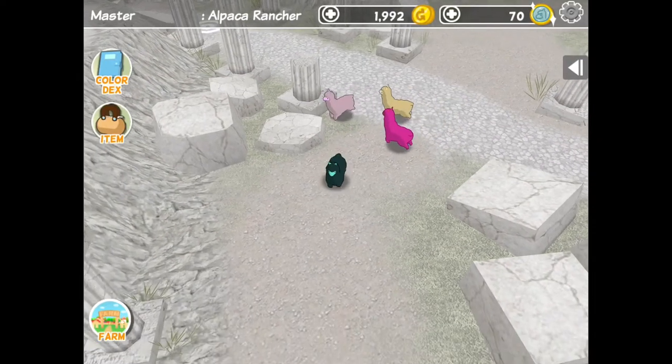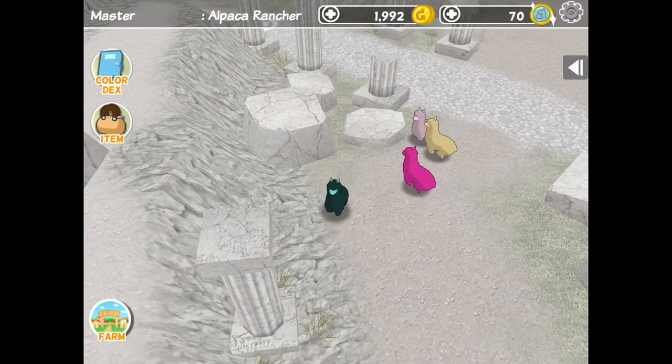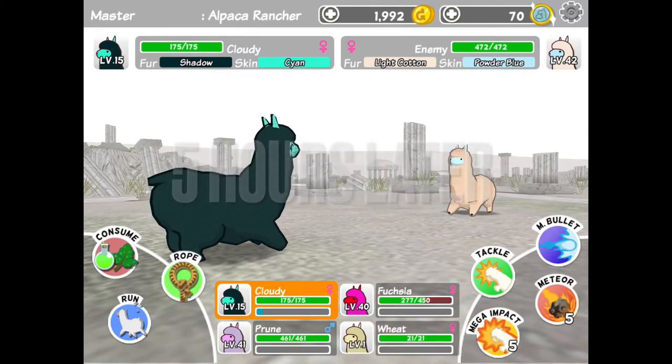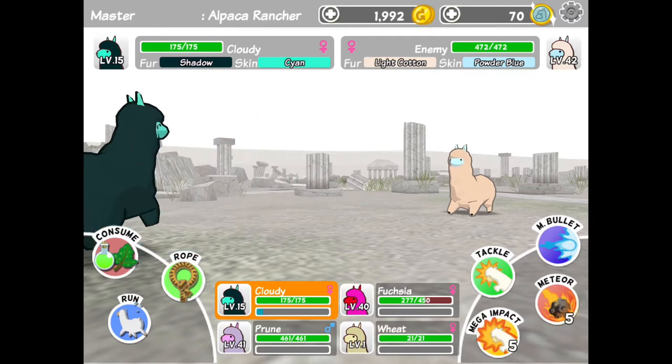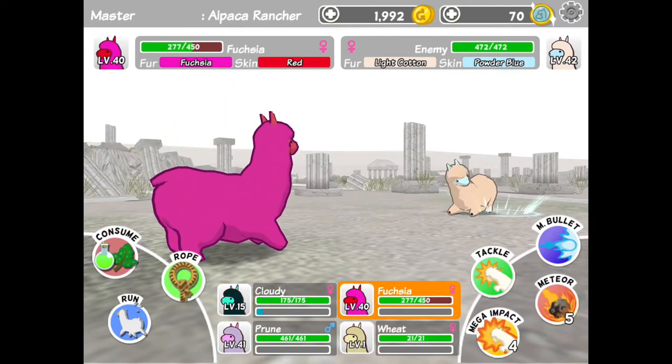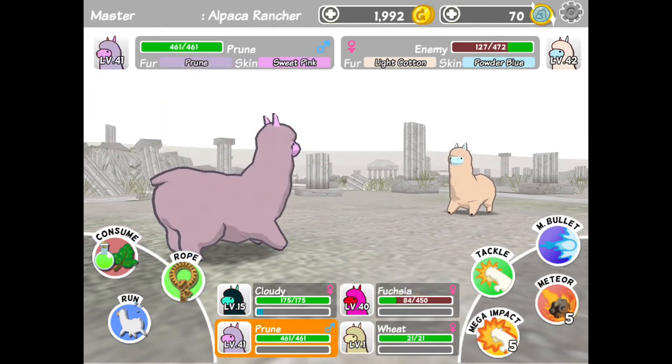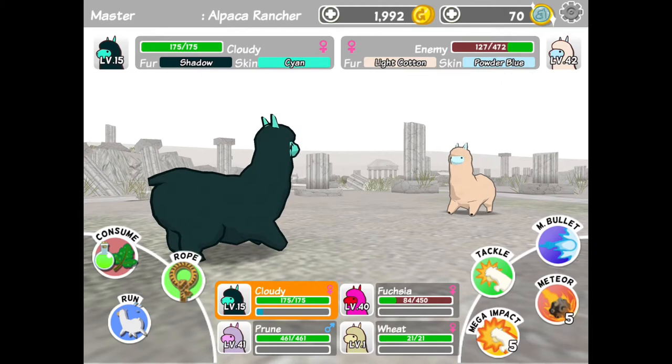We're going to keep going and try to get a level 42. Would you look at this — we found a level 42 and it is adorable! I was literally squealing behind the camera. I got out Fuchsia and did Mega Impact because it doesn't take that much damage and it's pretty much always the perfect amount.